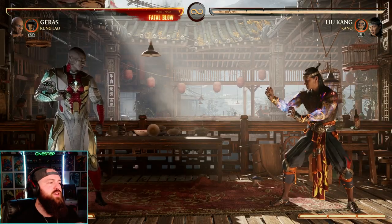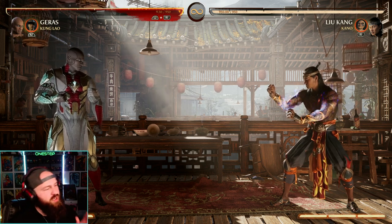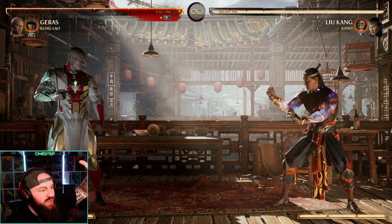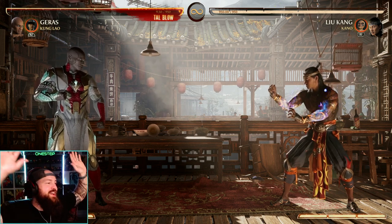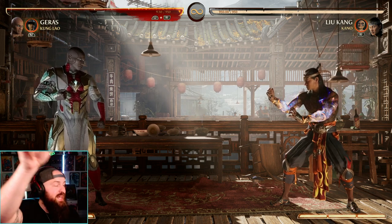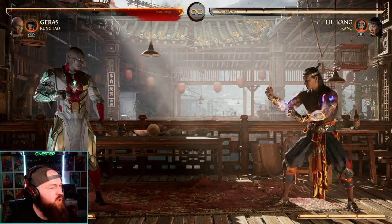You have to teleport right when Geras starts to reform on the other side of the opponent. I recommend holding the teleport — you'll go a little higher, able to do down-2 in the air, kind of like a belly flop, then land and do down-2 again with the uppercut. They're going to fly once time plays again, and you can go from there and do whatever combo you want.